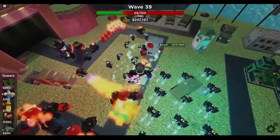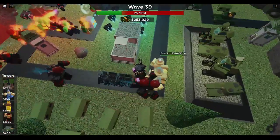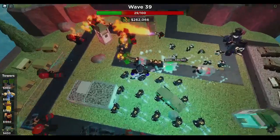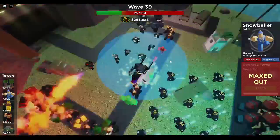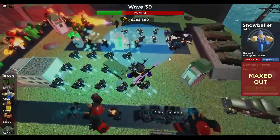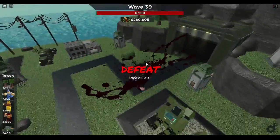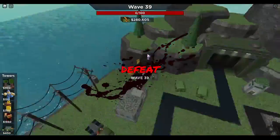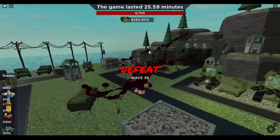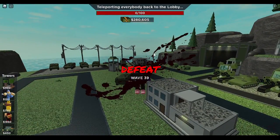Yeah — guys, this might be the end. Oh yeah, that's definitely gonna be the end. Wave 39 — pretty well. I think we would have gone higher up if we didn't have all these Snowballers, but that's not bad. Wave 39, oh GG guys! What are those — oh, necromancer fire spirits defeat? That's a pretty good defeat sign. Well guys, I'm gonna end the video here, hope you guys liked and enjoyed. Don't forget to like and subscribe, and I'll catch you guys later, bye guys!